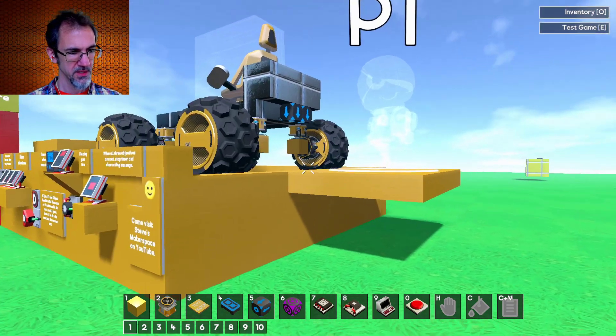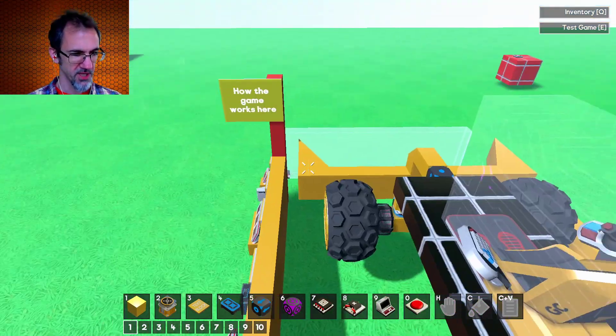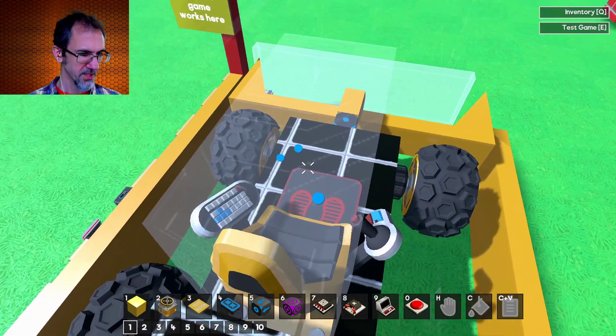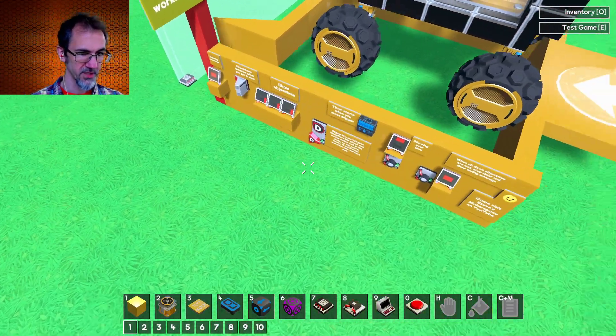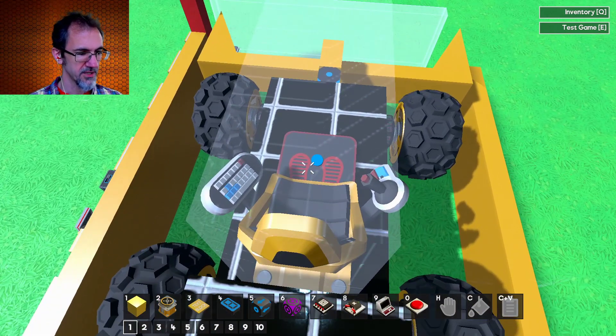This is a game that I made with the new game making blocks. First I'm just going to play the game — it's called Block Placer and it's available on the workshop. I also have this in prefab so you can look at some of this stuff. But let's just play the game to start so you get an idea of what it is.